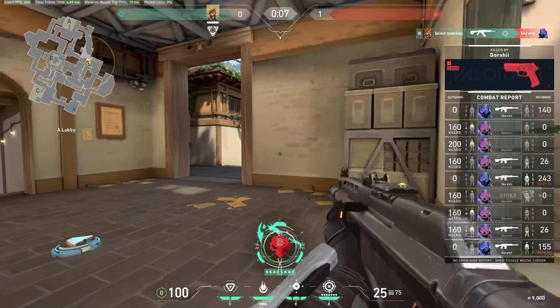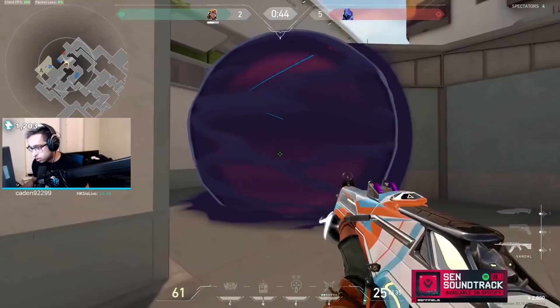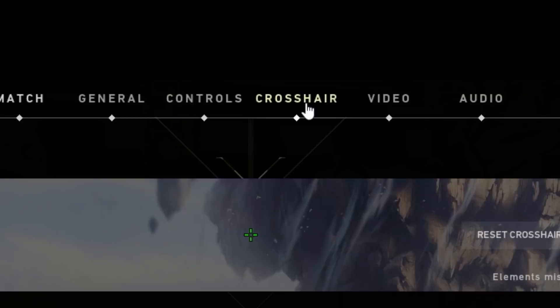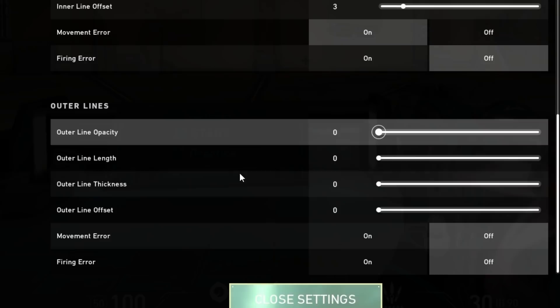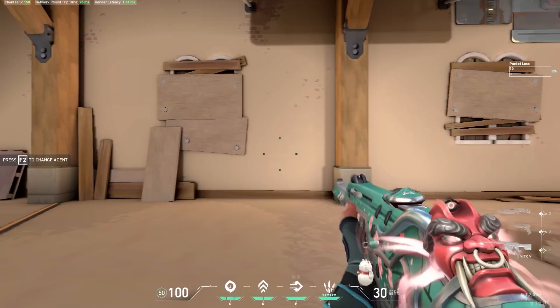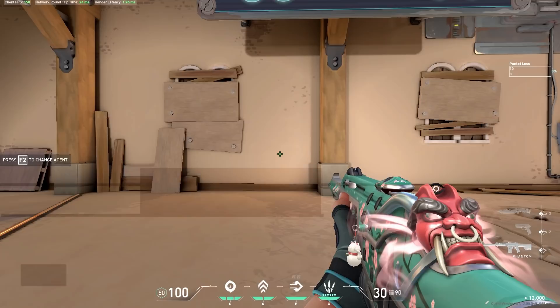Now let's get into teaching exactly how to strafe shoot and counter strafe. We've divided this section into three different difficulty levels depending on your skill. A useful trick for beginners to understand how movement affects your gun's accuracy is a quick setting option. Make your way to the settings menu by pressing Escape, select the crosshair tab at the top, and scroll down to the inner lines and outer lines categories. Look for an option called movement error, then turn it on for both lines. This small tweak to your crosshair will now change its size to display how inaccurate or accurate you are based on your movement.